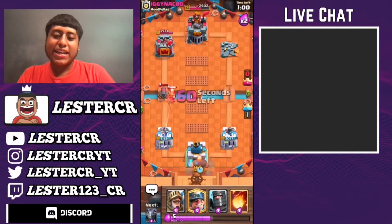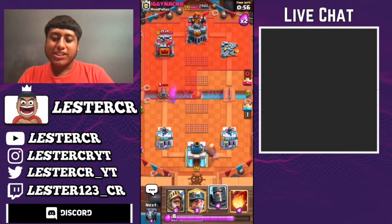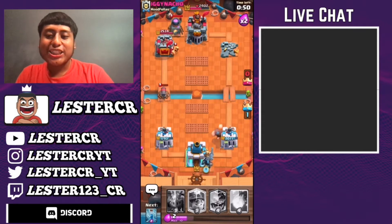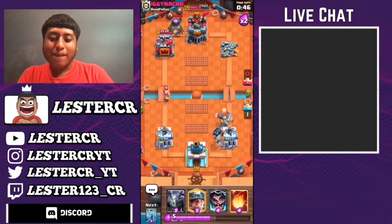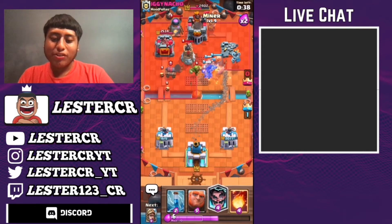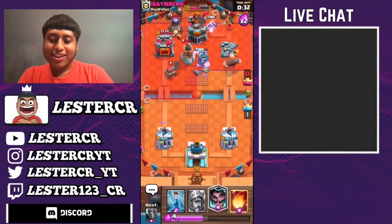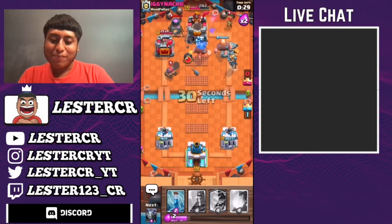Let's drop off a Giant. And the Double — oh my, this is about to get spicy. Giant Double Prince, guys — this is what the deck is made for. You can drop off Cannon Car on the left side, I don't really care about that. I forgot he has two buildings. But now we can drop off another Giant and another Prince. This should be GGs, boys.